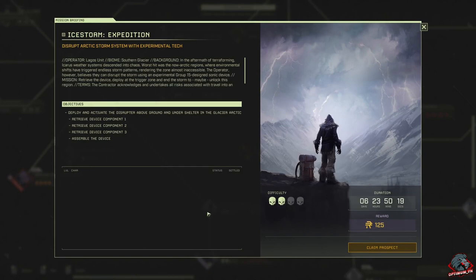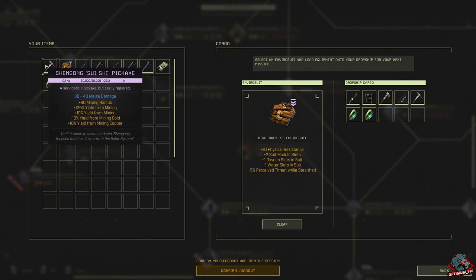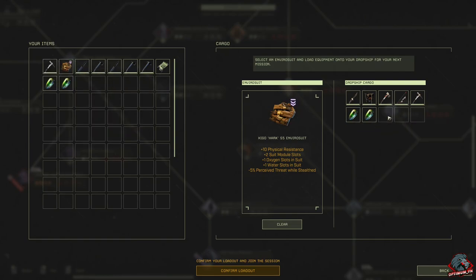The UDA's noticed you — Lagos Unit is offering this one direct. They want arctic territory opened up: a whole new zone, untouched, uncharted, and seriously unsafe. Wild weather patterns in there have got Group 15 interested too. It pays real good but it's not a walk in the park. It's only 125 currency, but we'll take it. We don't really need gold and copper for this one, but I'm going to take this pickaxe just in case.